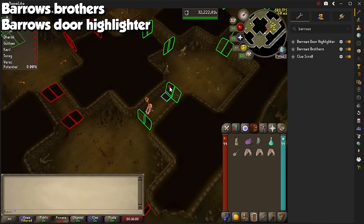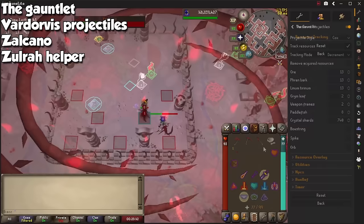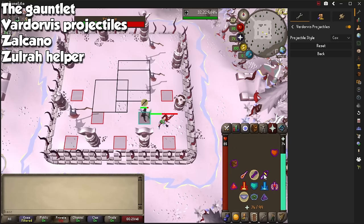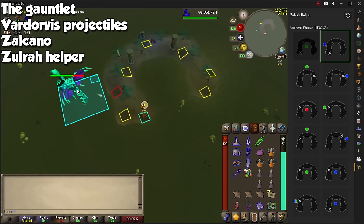The Gauntlet plugin has a ton of information to highlight resources, and you can tell it to track materials throughout the run to see how many you need before the Hunllef. Vardorvis' Projectiles changes the look of Vardorvis' ranged and mage attacks, and it's a little more specific for the Awakened fight. Zalcano plugin also offers great visual aid to make the activity more efficient. And finally, Zulrah Helper will open the sidebar for you to keep track of Zulrah's rotations.